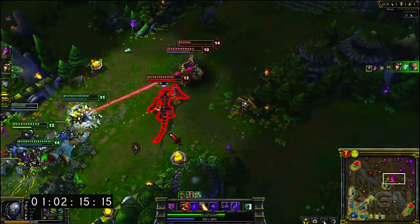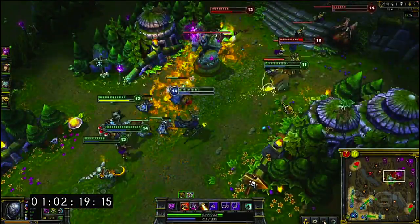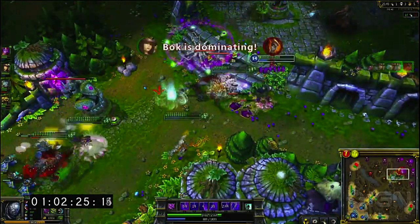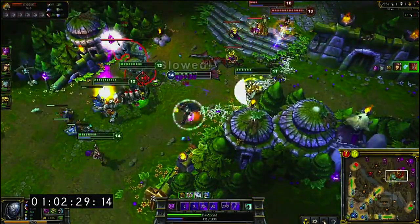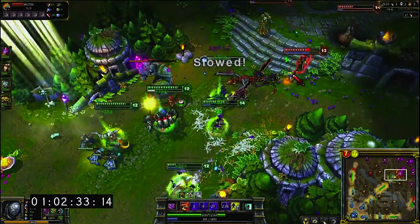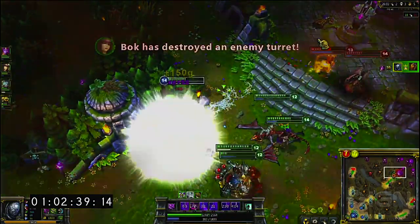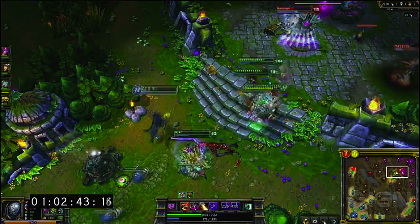He makes good crowd control, and when this team comes in and thinks they're going to initiate, he throws down the Graviton Field and stuns them all — can really screw a team up. But it looks like because that AoE slow has a fairly long cooldown, if he misses it he's pretty much without defense. His shield will take a little bit, but other than that he's pretty much a free kill, which is why you need to build him a little bit more tanky to be able to take it on the chin.